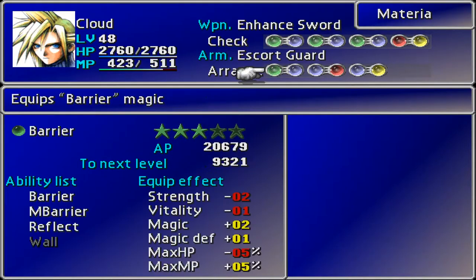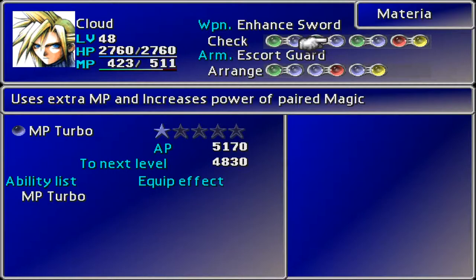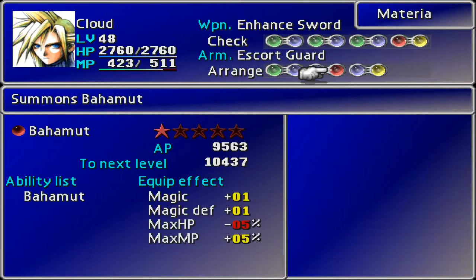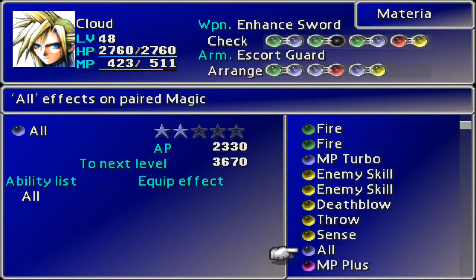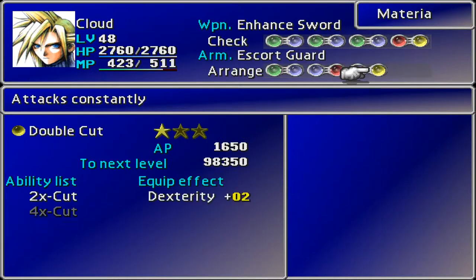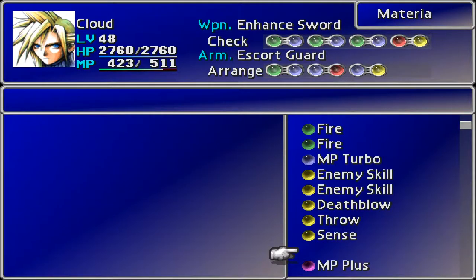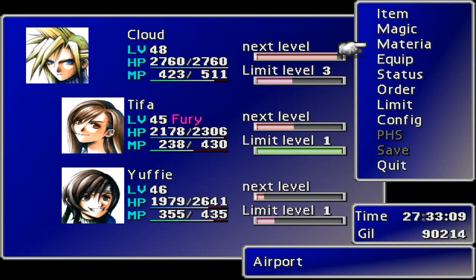Enemy Skill — what does it work with? Barrier All, we need that. Poison added effect — I think it's good to have a poison sword. Lightning, there we go. We'll swap these out. Steal as well, double cut — no, that's not going to work. Maybe a throw. Death Blow — let's go with that. That sounds like the plan. Now that we've seen that, we're just off to Rocket Town. Let's leave.